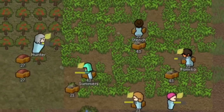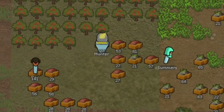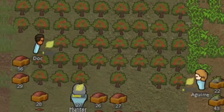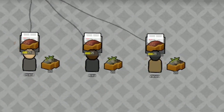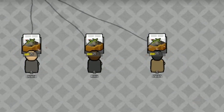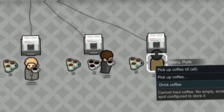Tea and coffee can both help keep a pawn perky and happy. Tea is great for buffing immunity gains and reduces restfall rates, all without being addictive. Coffee, if served hot, can reduce the effects of hypothermia, reduce restfall rate, and give a buff to learning. Or put it in your freezer for iced coffee, which does all that but instead reduces heatstroke rates. Being caffeinated is mildly addictive, so keep that in mind.